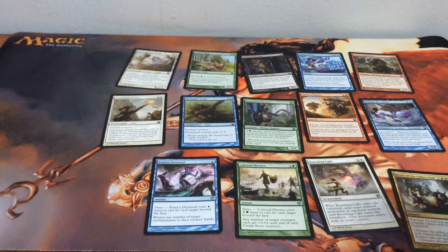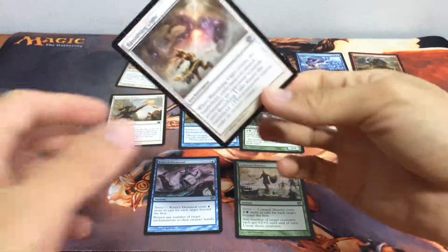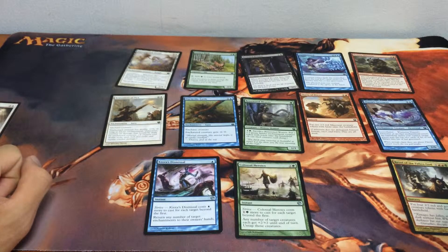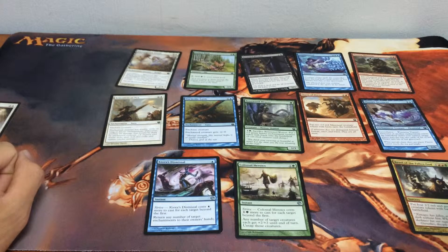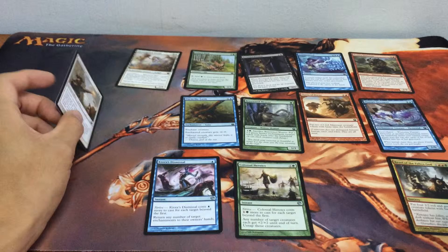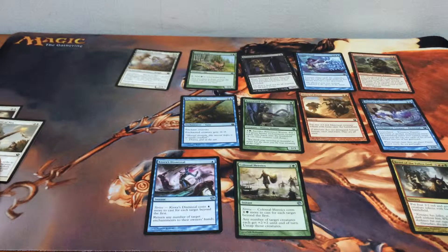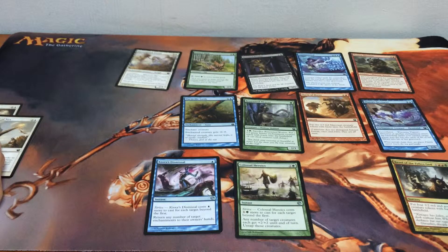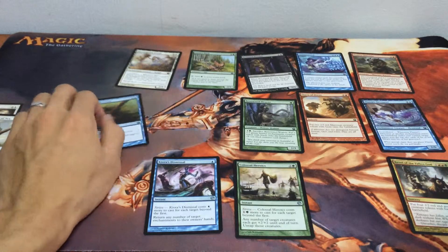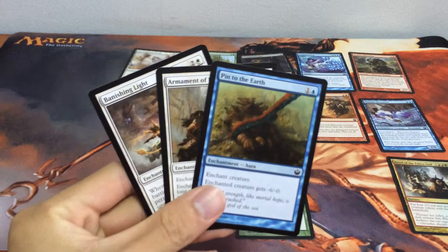We're picking our top 3 picks from the order of BREAD, and I think the best choice is Banishing Light — that's my first pick. My second pick from the card pool would actually be Armament of Nyx. It's not picking a creature; it's kind of a shaky situation. And I think my third pick is going to be Pin to the Earth. It's just soft removal after soft removal — removal spells — so pretty interesting.